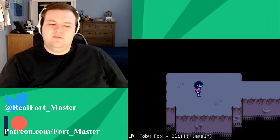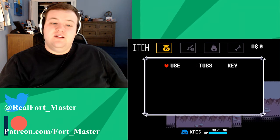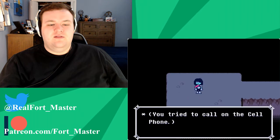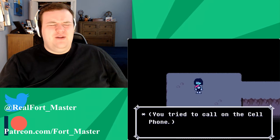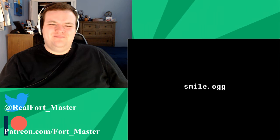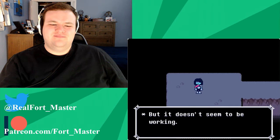When Chris first finds themselves in the cliffs, the only thing they have is their cell phone. They could use it in the Light World to call Toriel, but in the Dark World a very familiar sound plays instead — Gaster garbage. The description of this noise differs between chapters: in Chapter 1 it just doesn't seem to be working, and in Chapter 2 it's specified to be garbage noise.